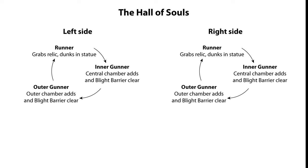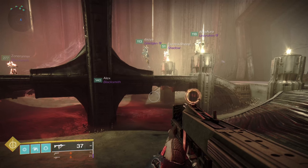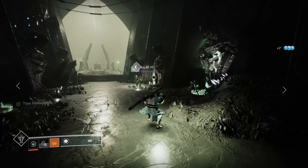As illustrated in this diagram, the outer gunner then becomes the runner, the inner gunner becomes the outer gunner, and the runner becomes the inner gunner. Two people at a time, one from each side, will be carrying a relic. The relic prevents them from either using a weapon or charged melee, and suppresses your jump ability. You can still single jump and melee for a slightly faster movement while running. Each statue is charged in turn in a preset order, and you'll be able to see which is active by it having a black orb with a green glow floating in front of it.